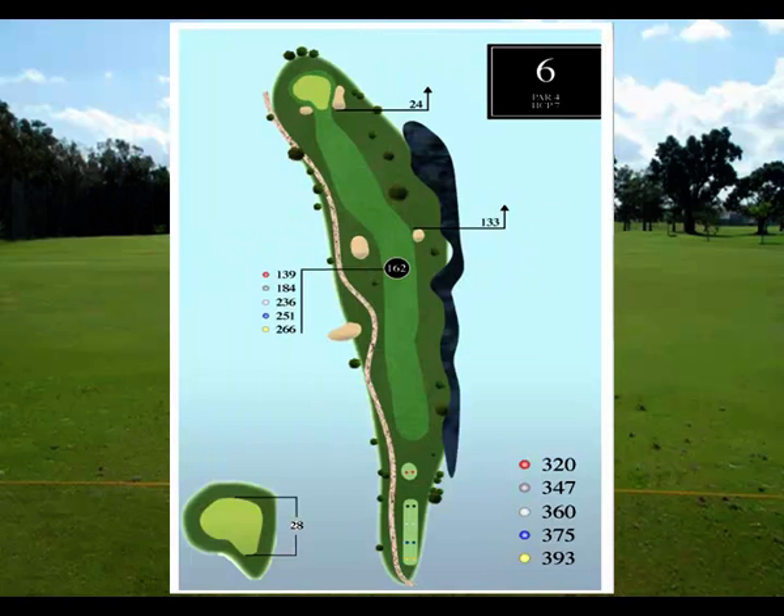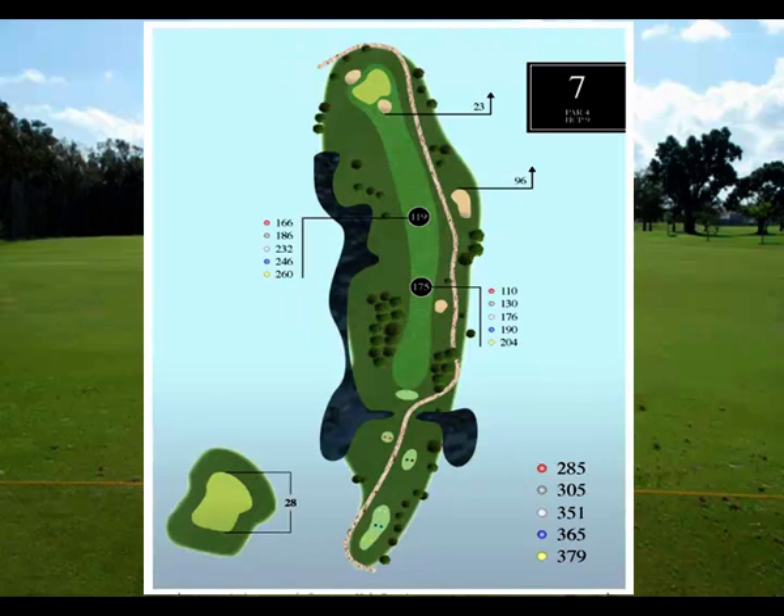Hole number six, another par 4 — pretty straightforward, but watch out for that water on the right. Hole number seven is a slight dogleg left and a challenging hole. You want to play your clubs right here, and perhaps tee off with a three wood or an iron to land in a nice spot in the middle of the fairway.